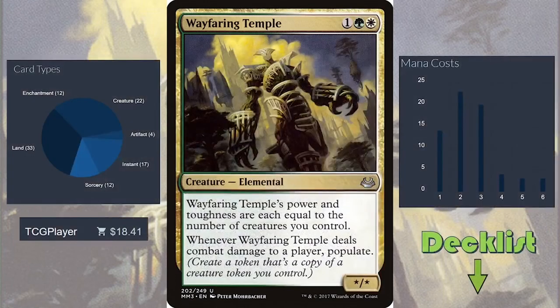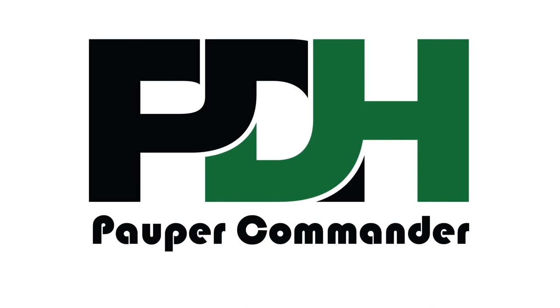And that is our Wayfaring Temple deck. It certainly looks straightforward on its face, but there are some very interesting card interactions we can use to take this commander from powerful and turn it into a top-tier threat. This deck is going to run us about $18.50, the deck list is in the description. Please like and subscribe and come back next week when we visit the last guild in our series, the Simic Guild. I'll see you next time.